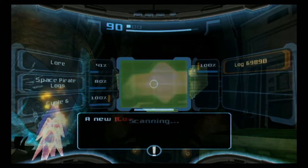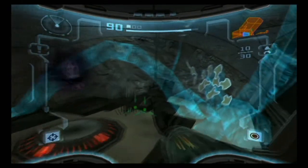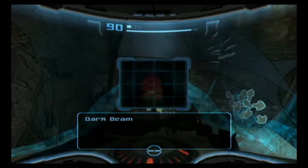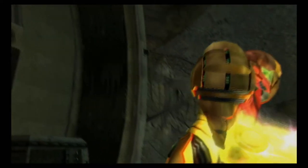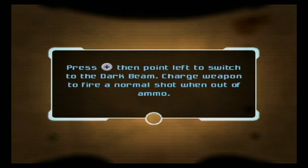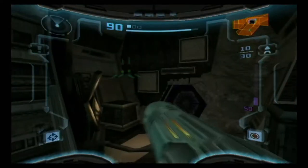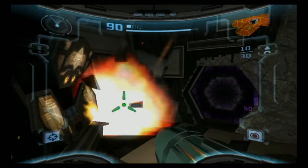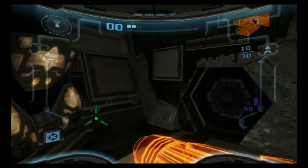Coming into this little side room we can grab some lore here — Shadow War. Grab some missiles. And we can grab our first weapon: the Dark Beam. The Dark Beam is this game's replacement for the Ice Beam. It has similar functionality to it, and it is in the same spot. To activate the Dark Beam we hold plus and point to the left — the same way we activated the Ice Beam.